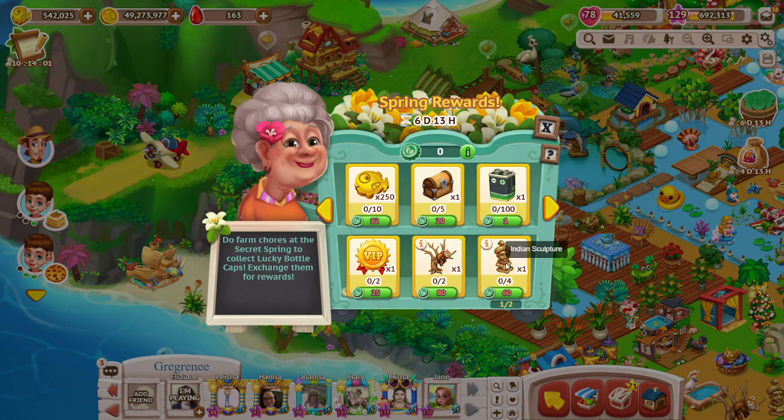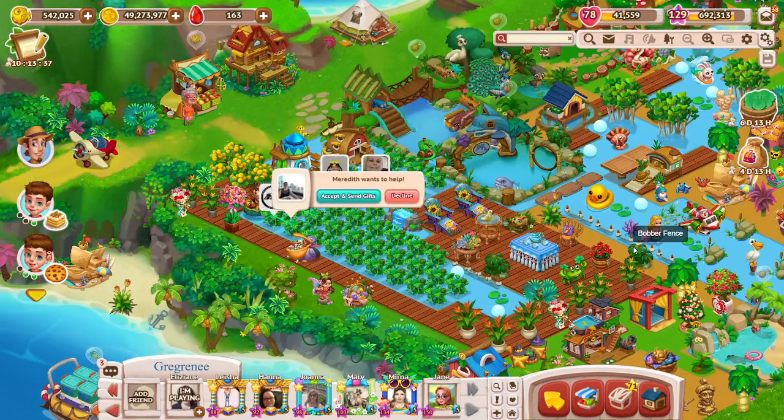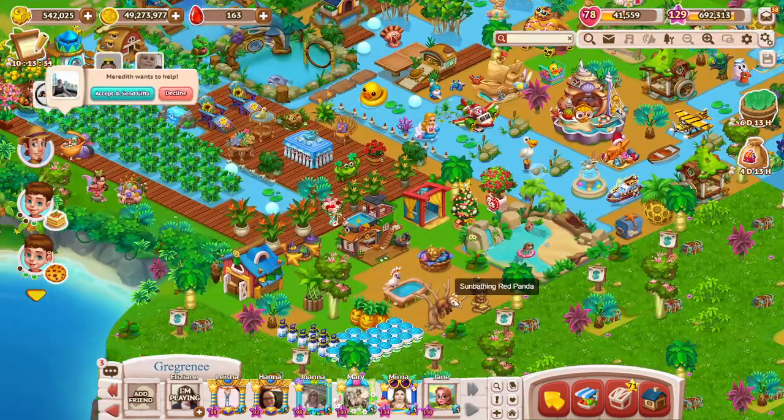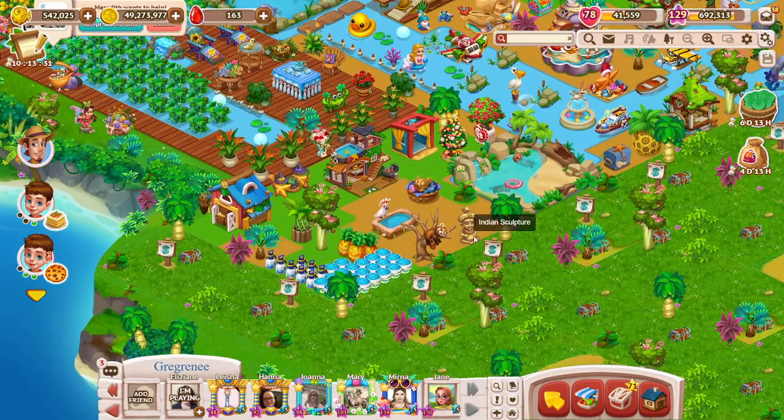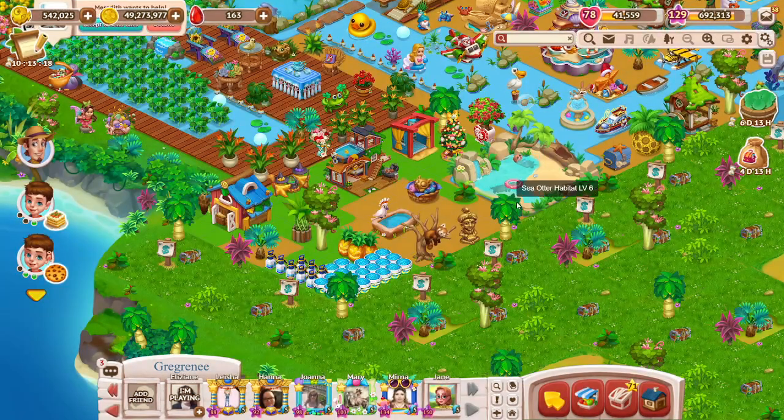The gifts are: sunbathing red panda and an Indian sculpture. Let's check and see if we have them. It didn't come up at first — but there they are, both of them. This is the Indian sculpture and the sunbathing red panda. So you may already have them — double check, unless you want more, because they take a lot of bottle caps.